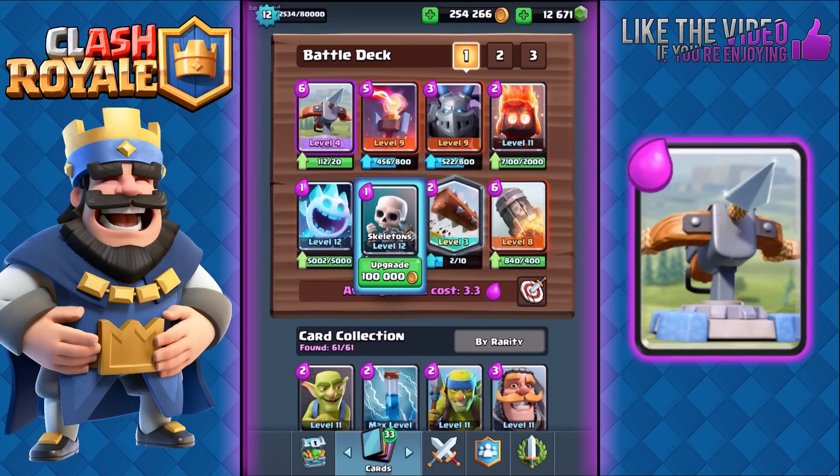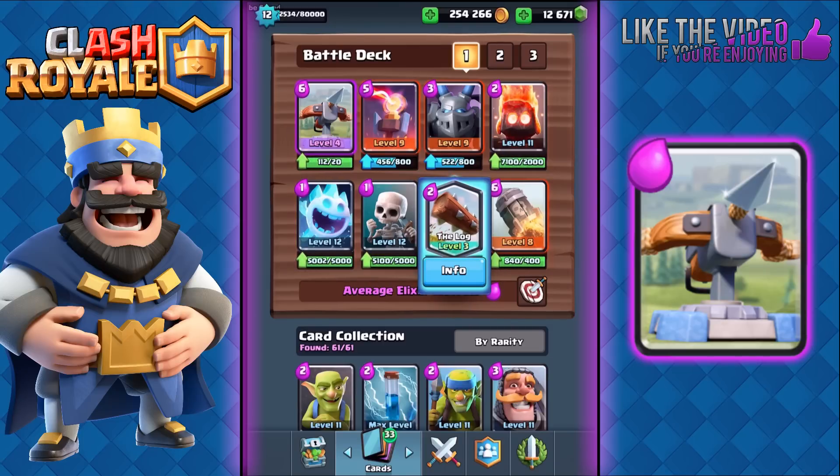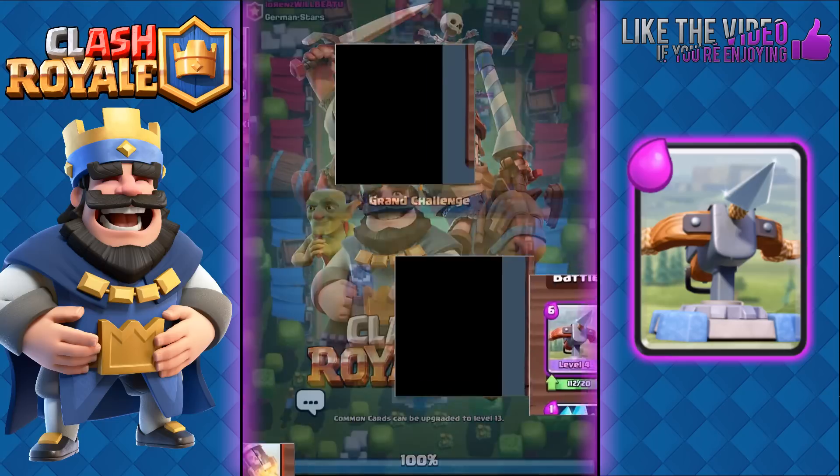Also, if you don't have the legendary Log — which is probably the best card in the game right now — the best substitute for it in this deck would be Arrows. So let's do some battles right now with this deck and I'll show you guys how it works.